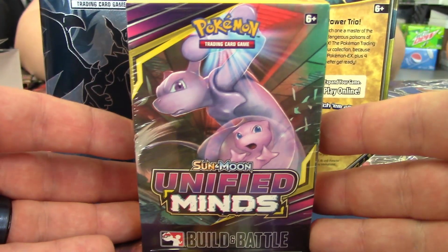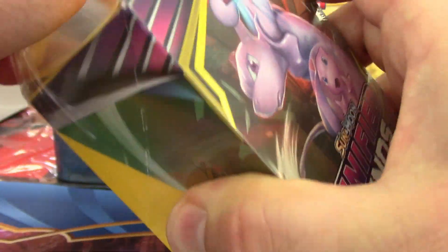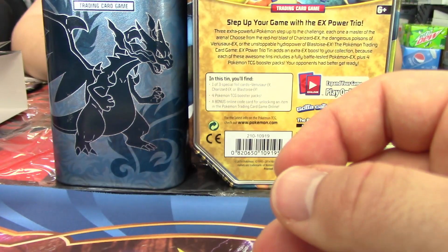Here is the Unified Minds build and battle kit for our pre-release. It's time to open this thing up, take the plastic off, and see what we get. Now, what were the pre-release promos you guys got again? I got Terracium. And I got Necrozma. So we got two there — I hope I get a different one. That would be very beneficial.